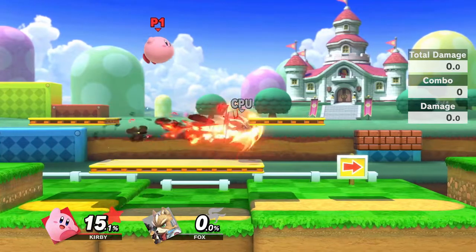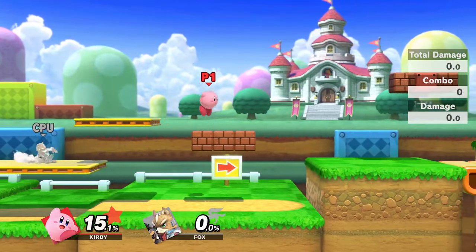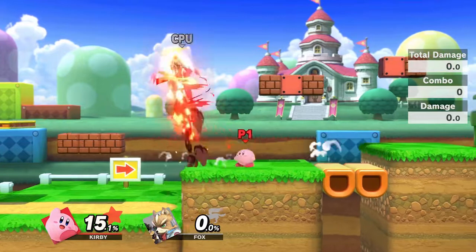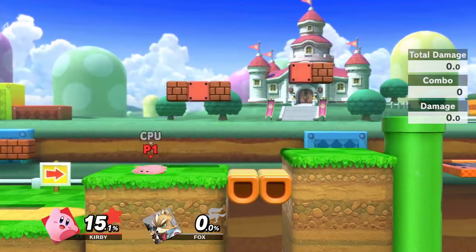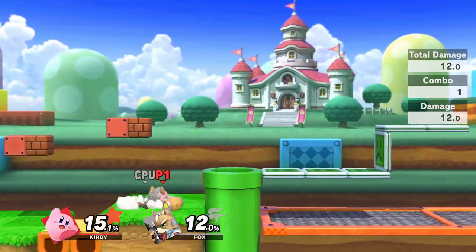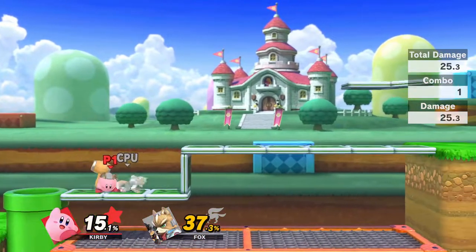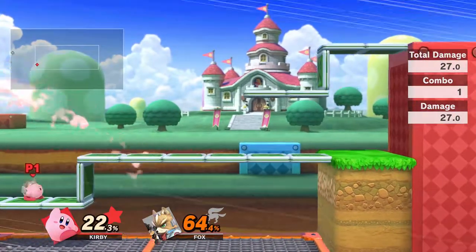Then we go and get bonked on the head by this lumberjack type guy. Now, what that will have done is, after it's killed you, it will have taken you into this stage. What you need to do in this stage is first of all inhale the box, and then after you've done that, use your side specialist Kirby to hammer him off the side of the screen. It might take a few attempts, but there we go.